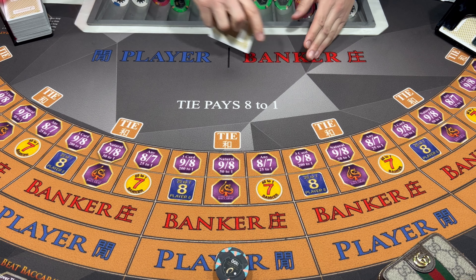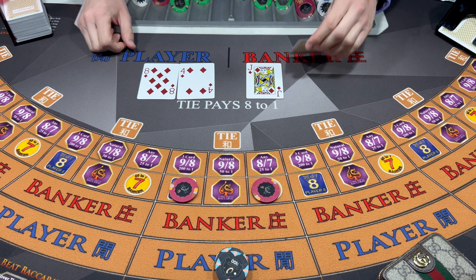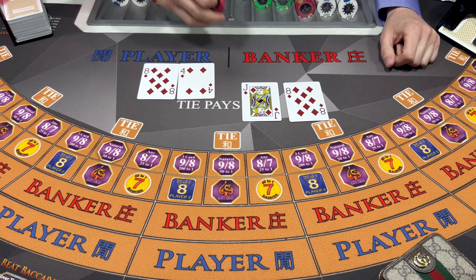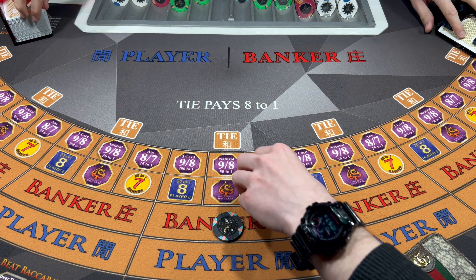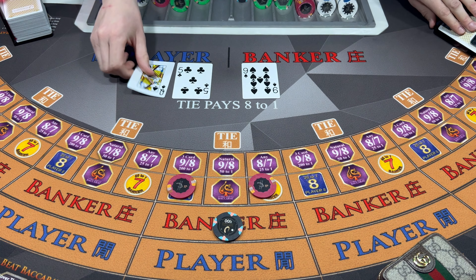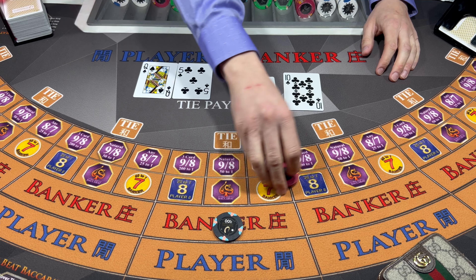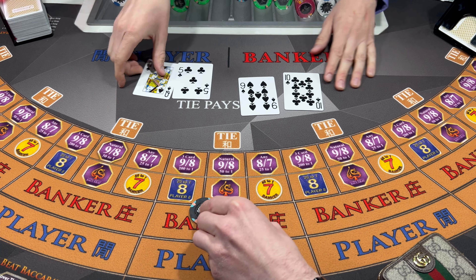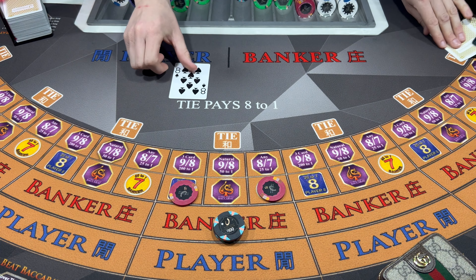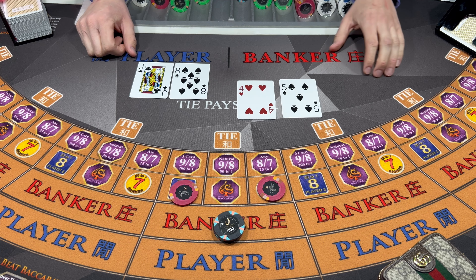We're gonna keep that 300 there. Power them again - come on. Two. Eight - Banker wins. 100 up on the bank here. I can hit that 40 there. Nine - Banker wins. Nine - about 300 on this one. Nice - Banker wins.